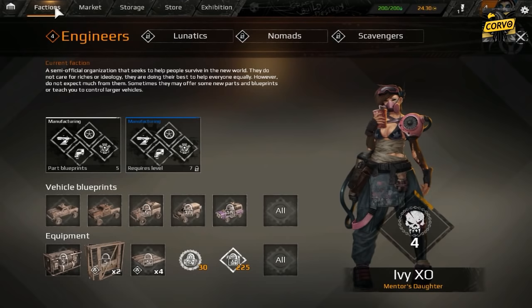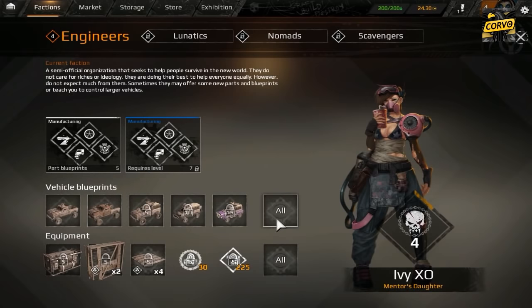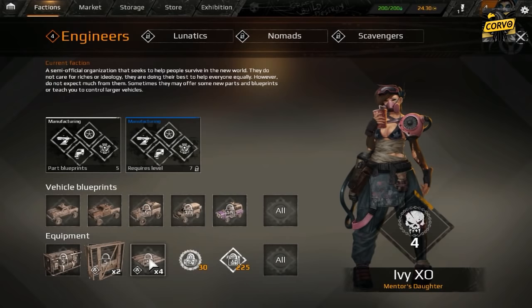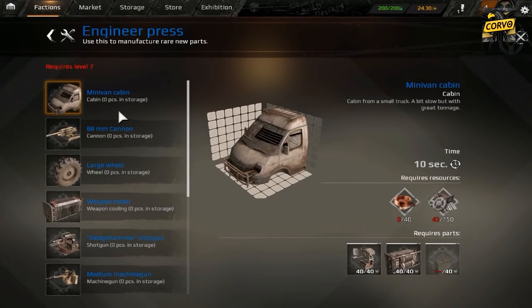I have already started playing and don't control it very well yet. Once you level up, there are several factions - in this case four: the Ingenieros, the Lunatic, the Nomads, and the Scavengers. When you start, you begin with the Ingenieros, so you'll be unlocking different blueprints. At level 5 you get a new type of vehicle, a radiator for weapons, a window, a team cap which is armor. You can also progress to the next level of the Ingenieros for new weapons, new pieces, and new capabilities.